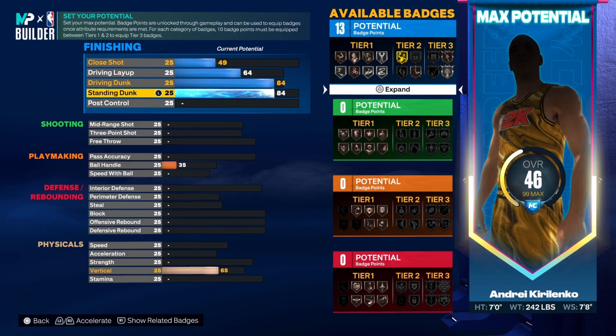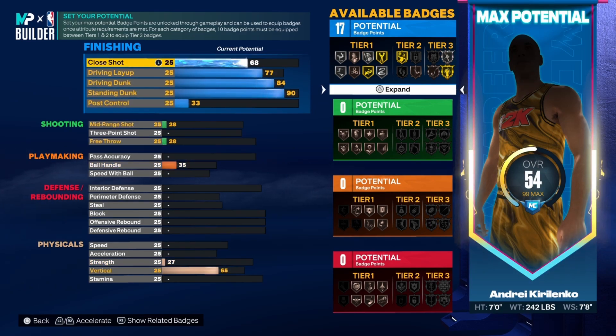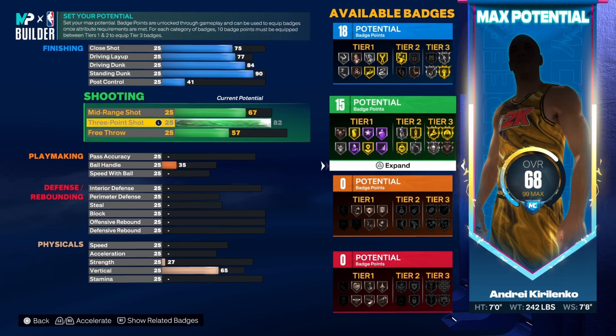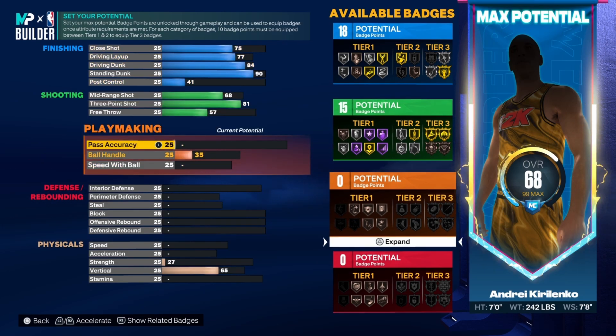For finishing, I don't want the elite contact dunks — I don't need them. I maxed out the standard dunk more than anything else, and I maxed out the three-point to 82 — or 81, you only need 81. As a popping center you only need about 14 to 15 shooting badges, you don't need much.